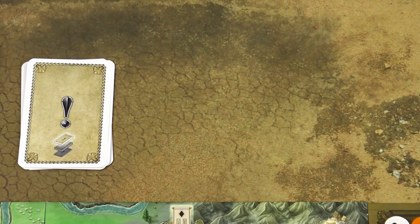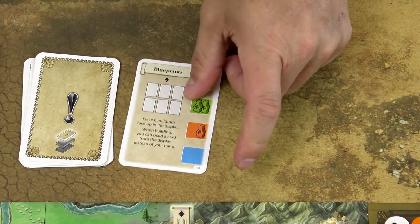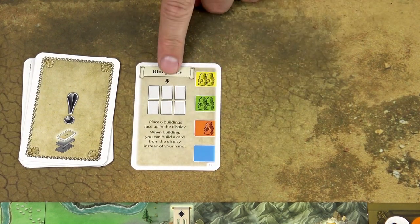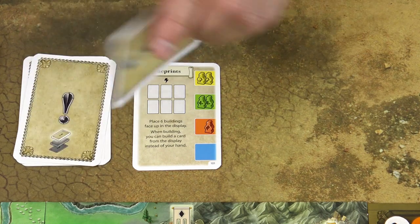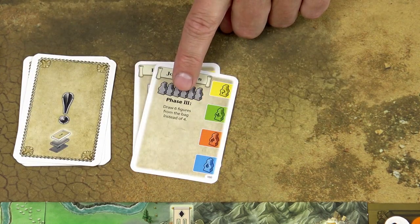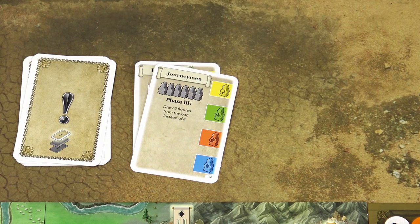In the first phase of the round, reveal the new event card. Either immediately carry out the effect of that card, or in some cases note the phase in which the effect would be activated.